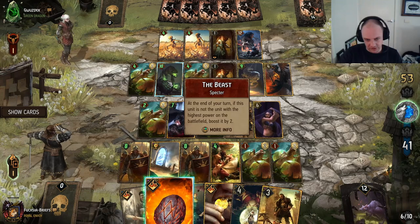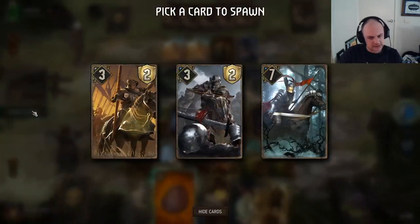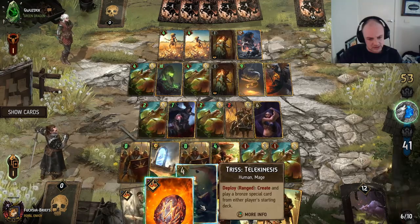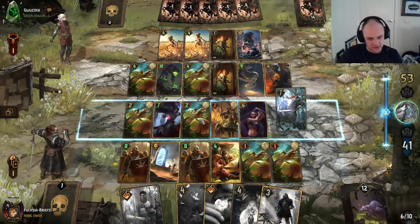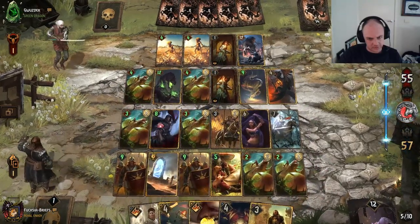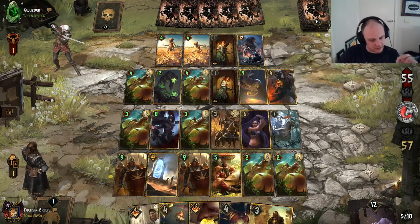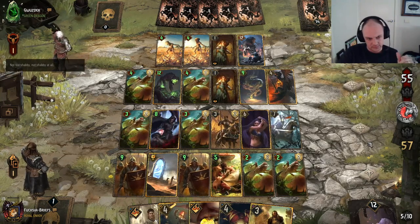We could boost this up because it's going to get boosted anyhow. How many more assimilate triggers could we potentially have? Yeah, a couple. Let's go with the Knight here. Beautiful — we are just ahead. This isn't going to trigger anymore unless he plays something even chunkier. Not too shabby at all.